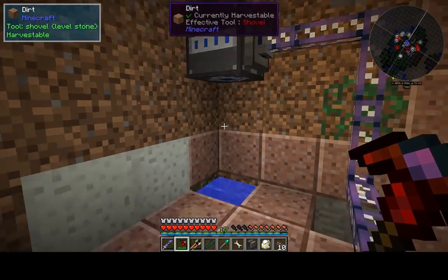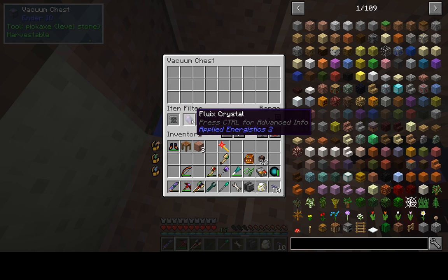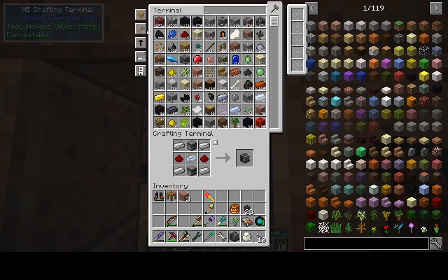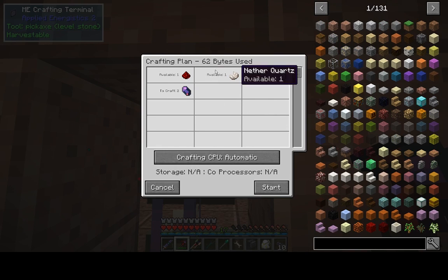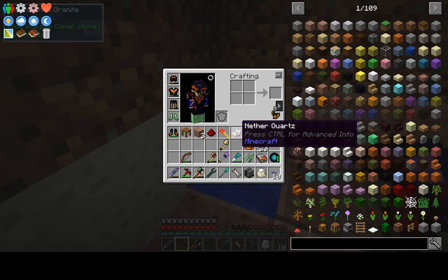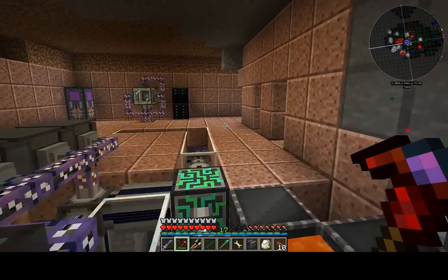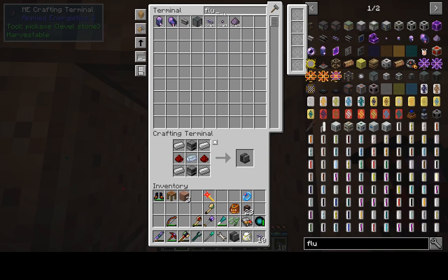I have automated the fluids crystals production here by using a vacuum chest down here with just a filter - a standard filter in there. The vacuum chest won't take an advanced filter with a range of one. So what that will do is basically do what I was manually doing before. It'll grab the available items - you can see them drop in there. It takes them with the vacuum chest and puts them straight back into the system.